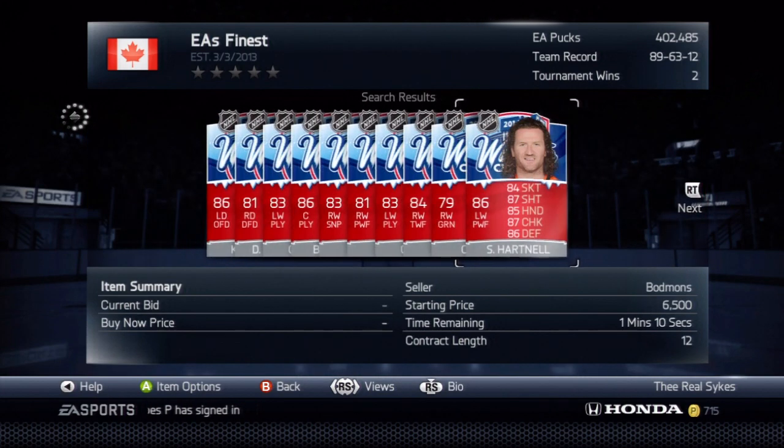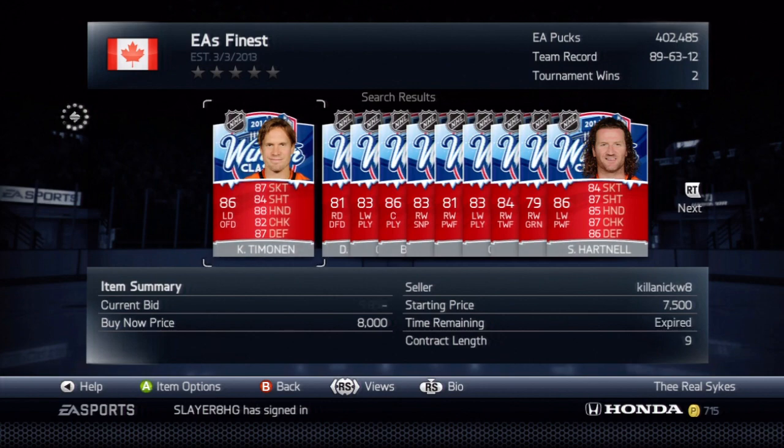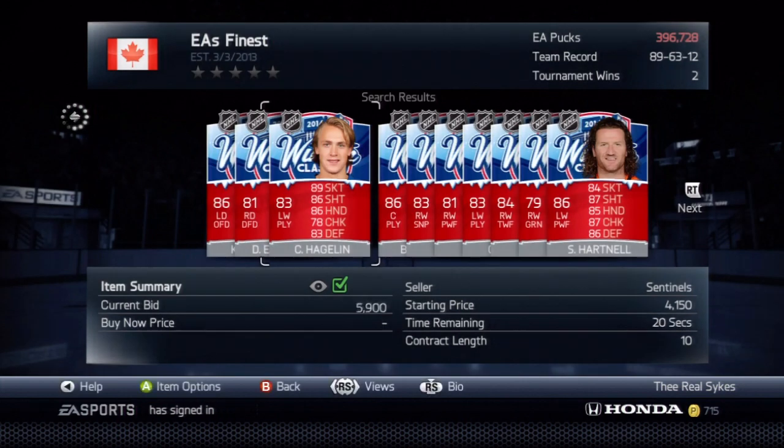I like to make them in another way. Let's try to find a fairly priced Carl Hagelin. I'm going to bid $5,900k on this Carl Hagelin right here. He is 83k overall and would only discard for $5,850k. I find when you do this, a lot of the players who are bidding will stop because they were just trying to get him for discard.